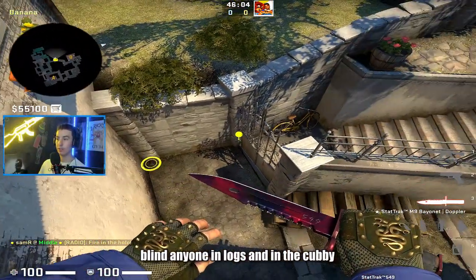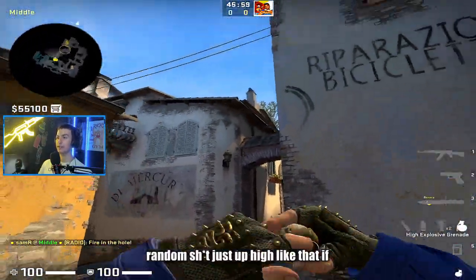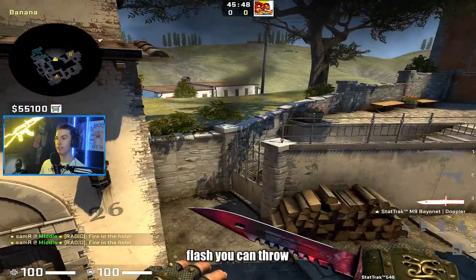At least threw this against Team Liquid and it lands right up here — it'll blind anyone in logs and in the cubby position, as well as anyone deep banana. So instead of throwing some random shot up high, if you throw this one it's like the best flash you can throw.